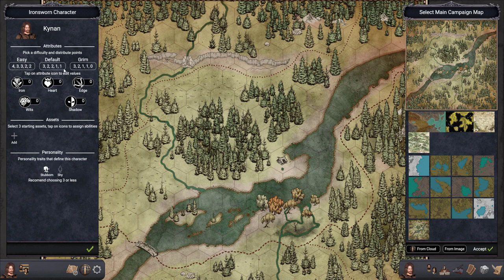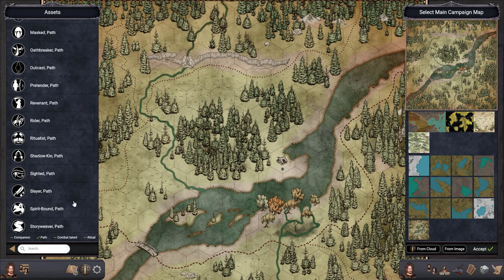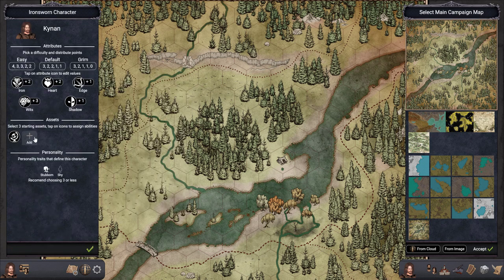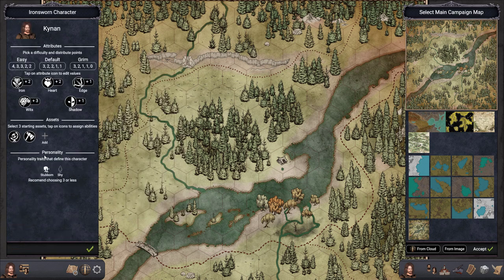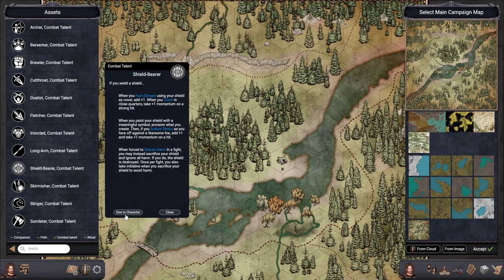Since we're doing Ironsworn, let's pick these attributes and start with Iron 2, Iron 2, Heart 1, Edge 3, Wits 1, and Shadow. For assets, let's start with the path and say he is a Wayfinder — we give him the Wayfinder asset. For combat talents, our first pick is going to be Sunder and our second pick is going to be Shield Bearer.